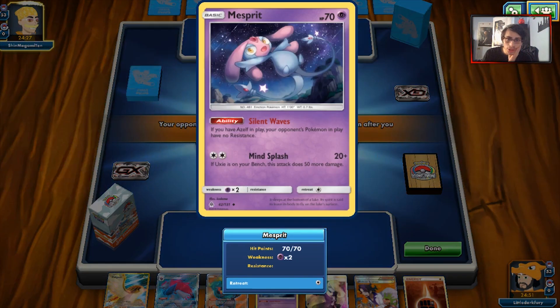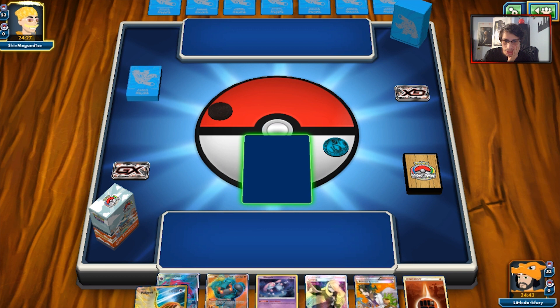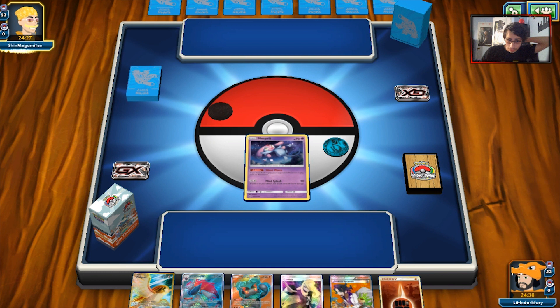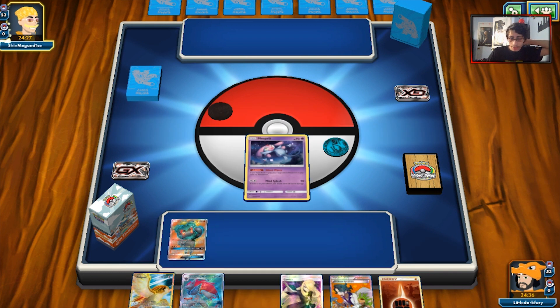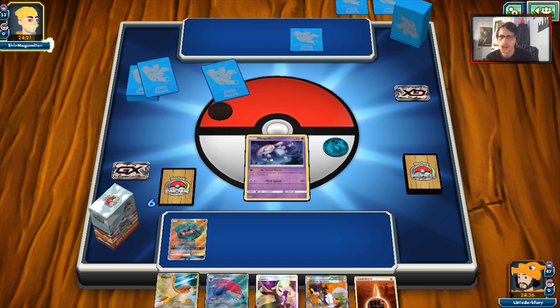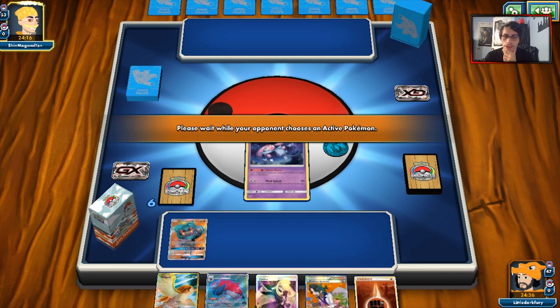My opponent wins the coin flip. We started with Pidgeot, Marshadow, and Mesprit. I'm going to start with Mesprit — if I start with Mesprit, I can get the turn two Mind Splash knockout. I could Cynthia, get Uxie, Mysterious Treasure, DCE, and knock out whatever he has. He's playing Greninja Buzzwole — okay, interesting. I don't really have any Grass attackers, but I'm not really worried about the Greninja matchup. It might be a clunky deck. He's got to make room for Fighting energies, Water energies, and DCEs.